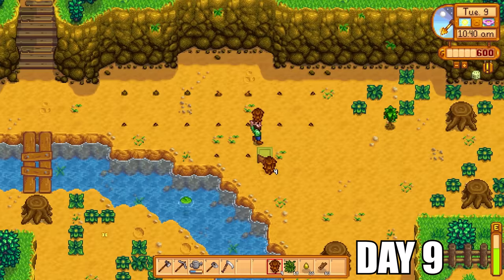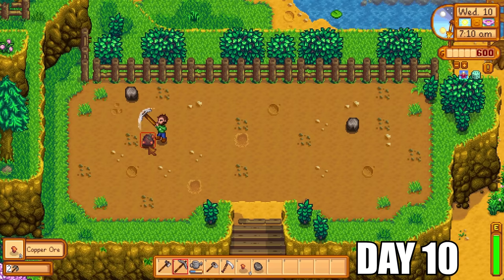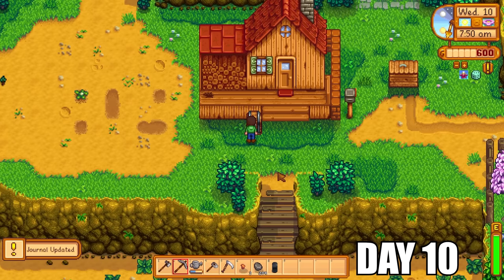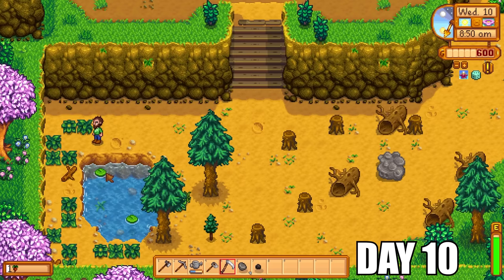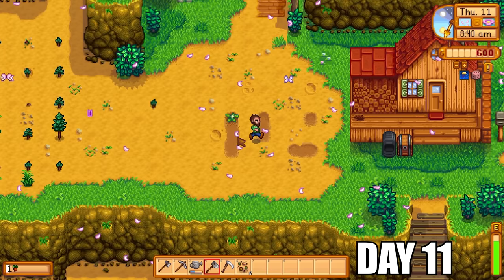I was putting down lots of seeds to make huge tree farms so that by the time we got into summer, there would be a lot more trees to cut down. I could also sell the wood for gold. More importantly, I wanted to increase my foraging skill because it meant less energy consumption every time I swung the axe. It was back to the ores — I finally got enough copper ores to make a furnace. I just needed five copper ores to make a copper bar, and copper bars are needed to make tappers that we could put on trees later on.